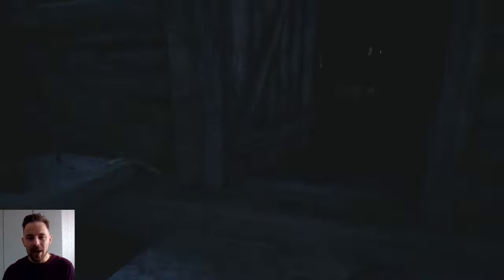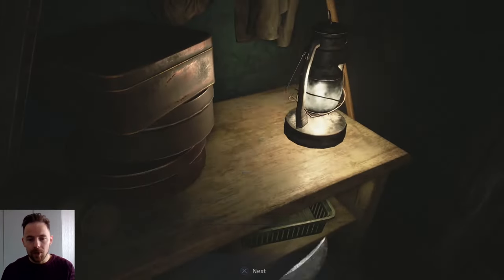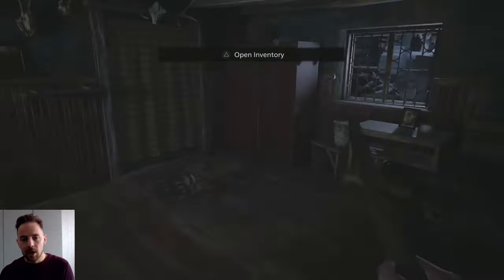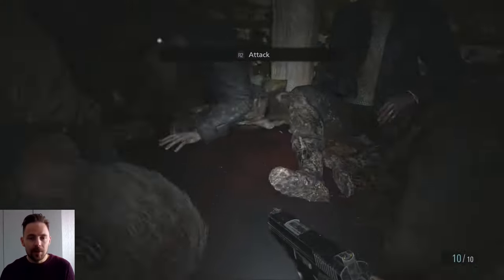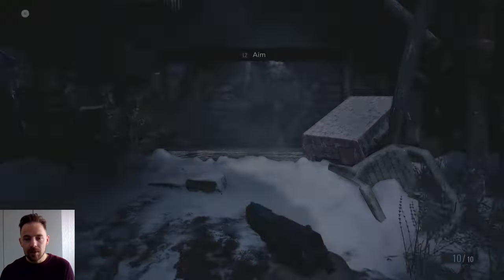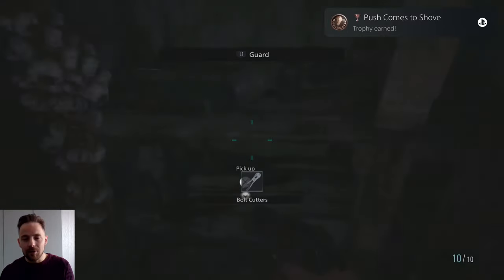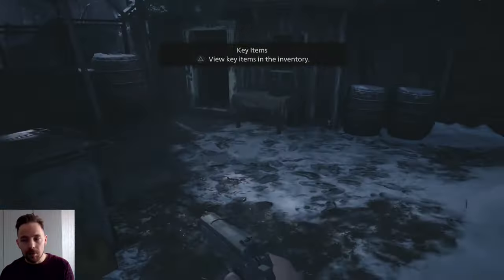Grab the butter knife here. There's a first aid med in that crate. Open the curtains - skip the cutscene. You can heal four times for the no-heals challenge - I'll talk about it in a second. Skip this cutscene. Block as soon as he attacks you - block with L1 - then spam L1 again afterwards and you knock him away. If you do it quick enough after blocking, come straight in there, grab the bolt cutters, and he'll magically despawn.